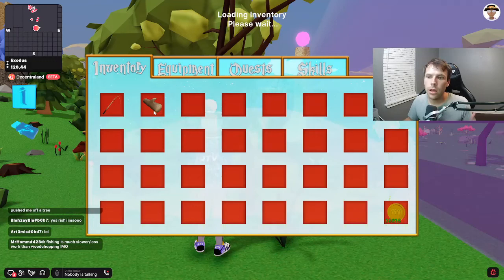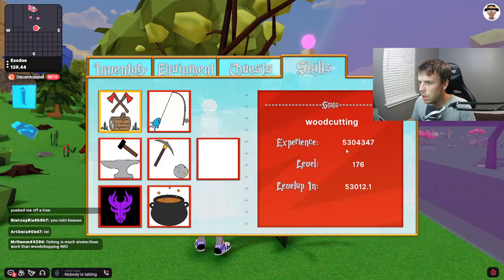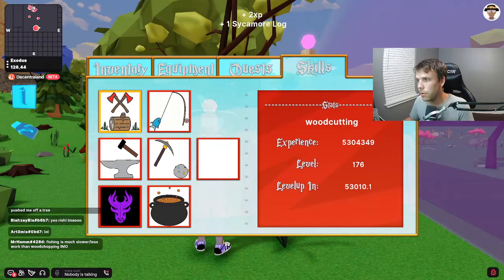As you cut the tree, it's going to give you some XP at the top and also give you a log. As you receive logs, you continue to gain XP, which you can see over here in your skills. Click on wood chopping and you can see your experience, your level, and how much XP it will take to level up.